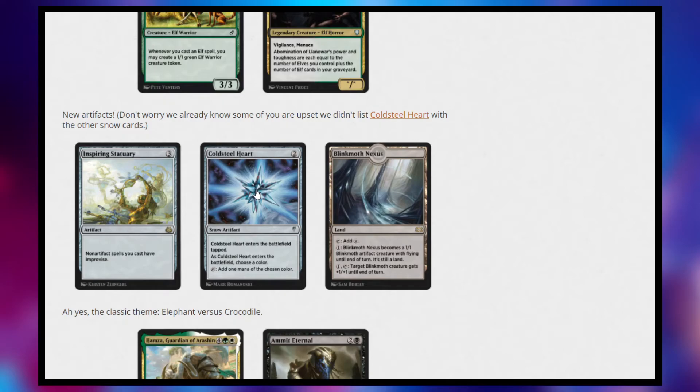Then we have Cold Steel Heart — another kind of snow tribal thing, but also just another interesting mana rock. You can include it in your Historic Brawl decks at two mana. Pretty good for something like Jodah, where if I can cast Jodah turn three instead of turn four, it's a pretty big deal. Turn two mana rocks are really good, so it's good to see another one of these.